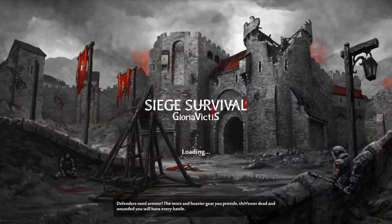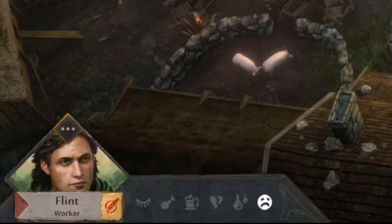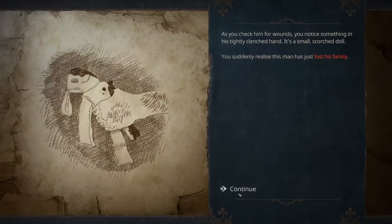This is so interesting to me. I've never seen a game that focuses on the losing side of battle, and that's why I'm so engaged by this. So yes, we start off with good old Flint - that's all I have at my disposal right now - and it wants me to talk to the man on the wall. You recognize the man before you. It's Bertram, a local carpenter. You're relieved to see he survived. It's clear, however, the events of the last day have scarred him in some terrible way. As you check him for wounds, you notice his tightly clenched hand - it's a small scorched doll. You suddenly realize this man just lost his family. Wow, what a way to start a game.